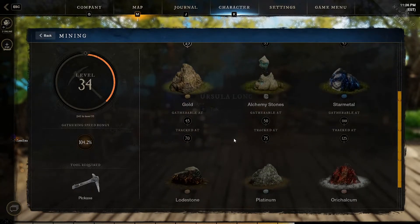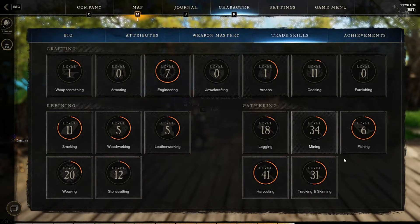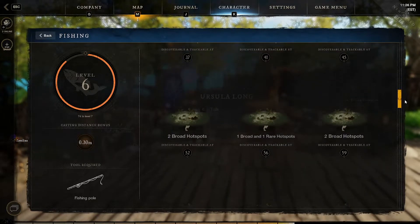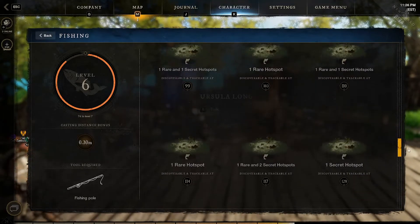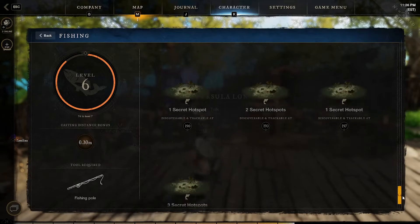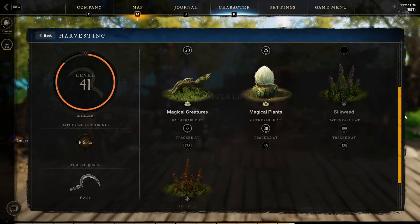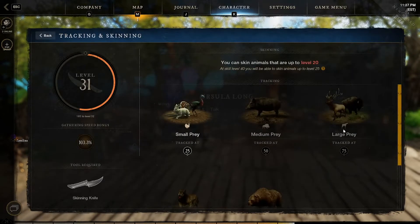You have logging, mining, and herbing. Within mining you can see there's going to be a track option so you can track these resources on your compass once you reach that level. Early on you want to get your mining up so that you can track iron ore, because iron ore will be a very good source of making money. You can see fishing here — I find it a bit boring myself, but it is very useful, and you can see when you can actually find the fishing hot spots. Harvesting shows the level you can track that resource at, visible on your compass. Tracking and skinning I find to be pretty easy.